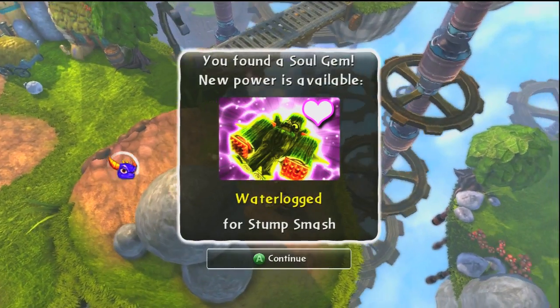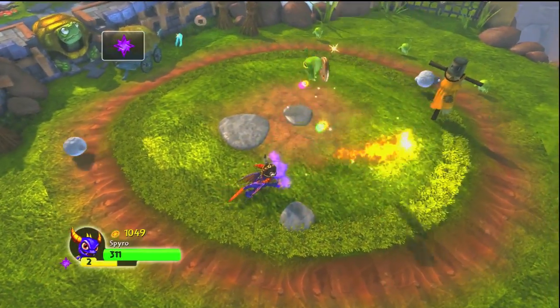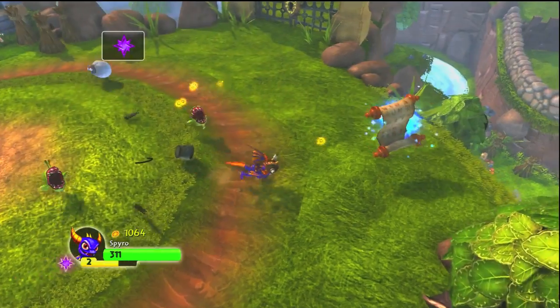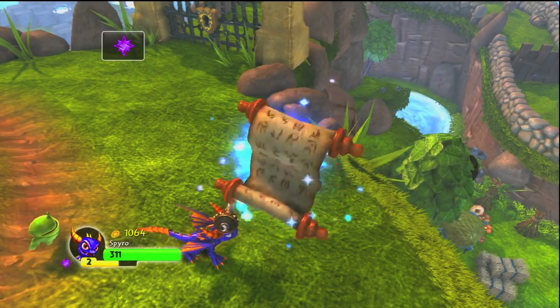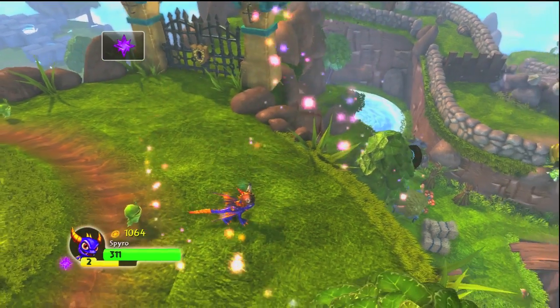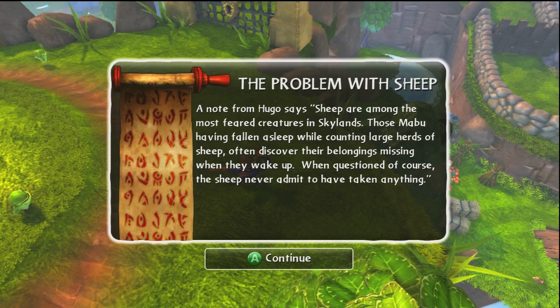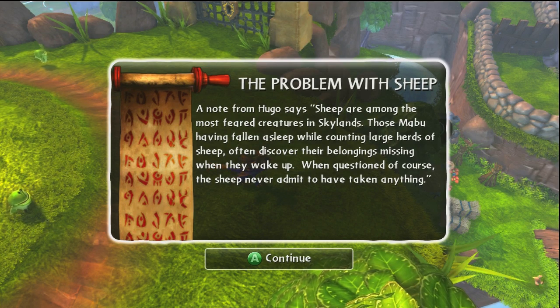This Soul Gem is for Stumpstache and it's Waterlog's power. Moving forward a little bit after the first gate, after you defeat the little choppies there, there's a scroll — that's the story scroll for the level. A note from Hugo who says: sheep are among the most feared creatures in Skylands. Those Mabu having fallen asleep while counting large herds of sheep often discover their belongings missing when they wake up. When questioned, of course, the sheep never admit to having taken anything.